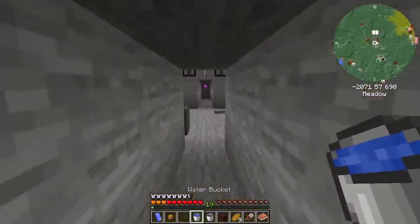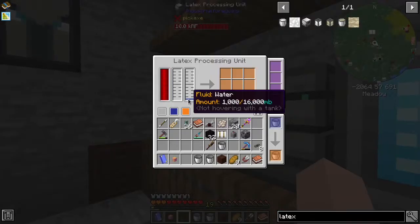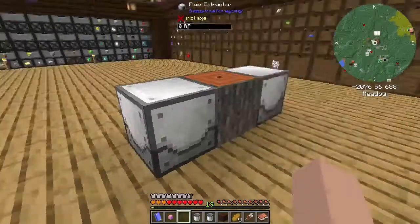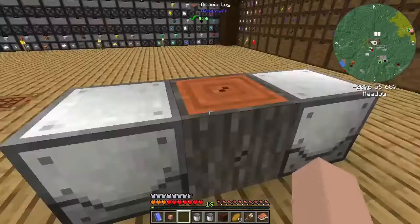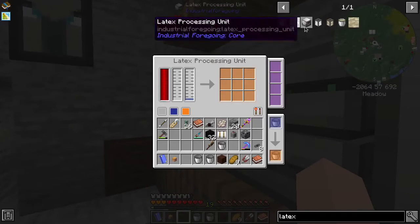Grab a bucket of water, put that over here. Now in here, if we look, you'll see that it has a thousand millibuckets of water. And if we can get to a point where we have a thousand millibuckets of latex - which apparently that is going to take a while, that's no bueno. Then we can put the latex in here and that should, if I'm not mistaken, give us tiny dry rubber.